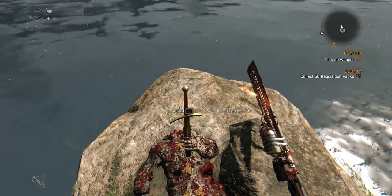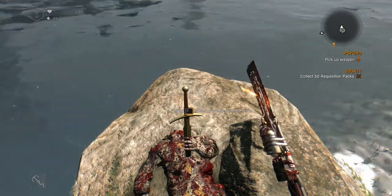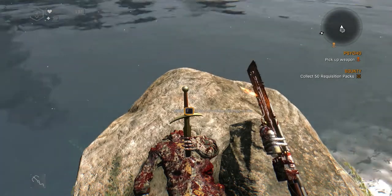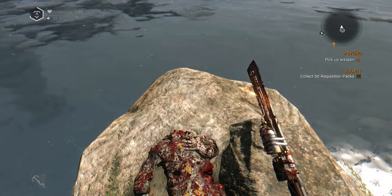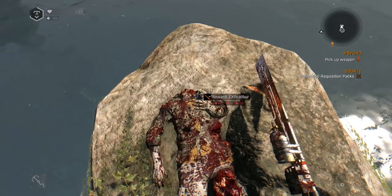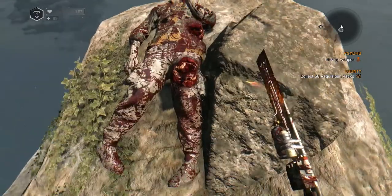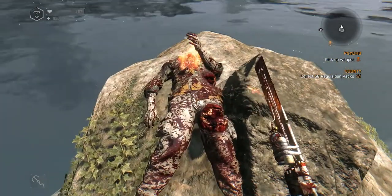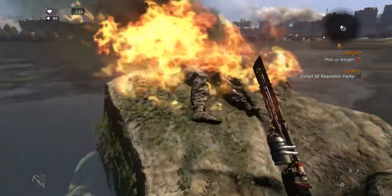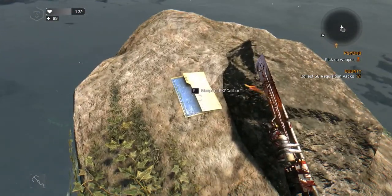When you've reached the island, you will find a sword sticking up from this zombie's corpse. After a while you will be able to pull the sword out and it will enter your inventory. Then the body will start burning, and after a good while the body will disappear, and in its place on the rock you will find a blueprint. This will allow you to craft EXP Calibur swords yourself.